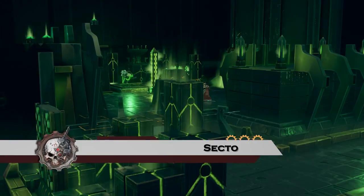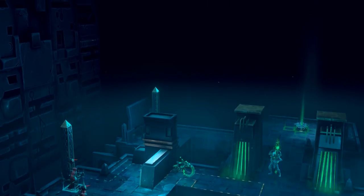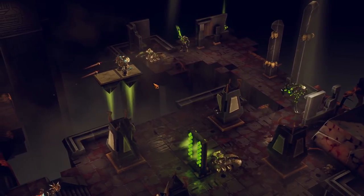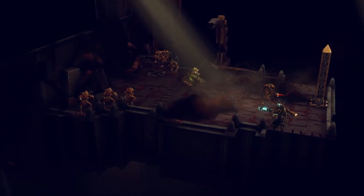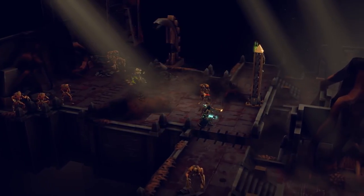Your arrival on Silver Tenebris will introduce you to many dark and eerie sectors inhabited by your Necron foes. As you progress and unlock new areas, the different sectors will offer varying challenges — from new enemies to environmental changes such as traps, moving platforms and other surprises we don't want to spoil.